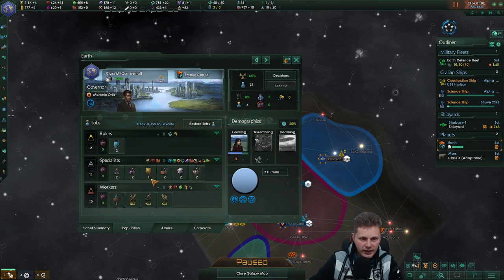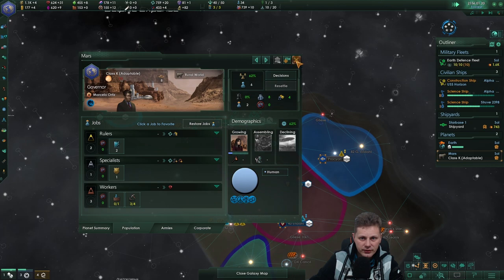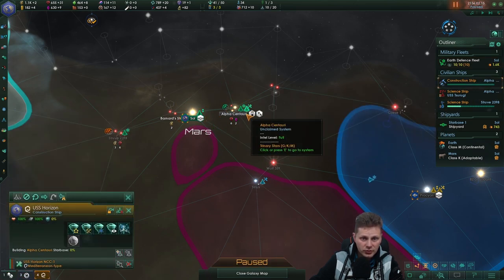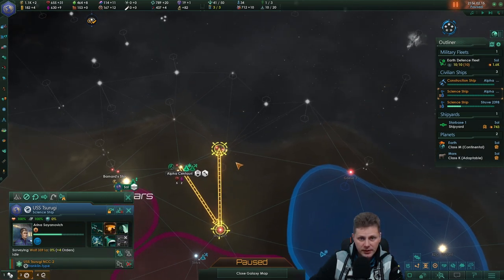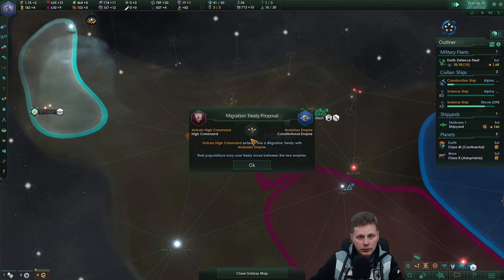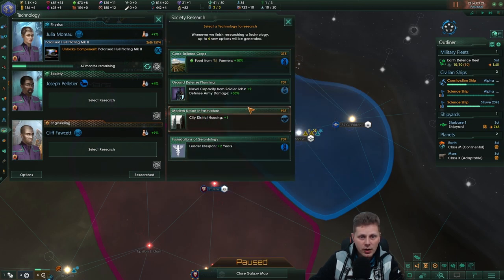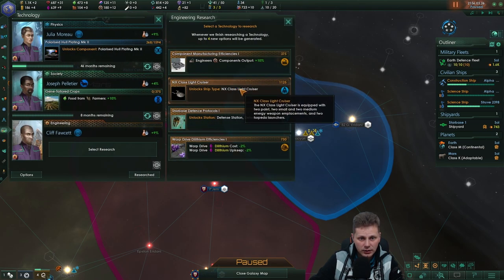We'll try to offset where they go ourselves. It's important that we get some more consumer goods, so the industrial district is going to be very useful. There's nothing we can change over here — we need an additional planet. We'll get a lot of crew from this. Scientists is finally done — built the observatory and we will send you... migration treaty proposal between the Vulcans and the Andorians. Food from farmers — that would be useful. Damage control teams and the NX light cruiser — let's take it.